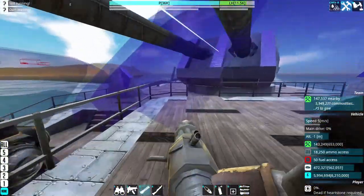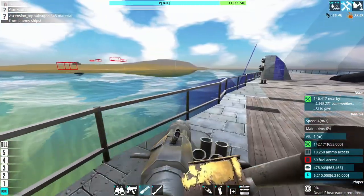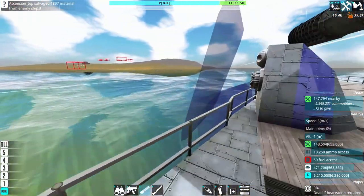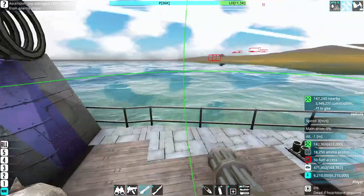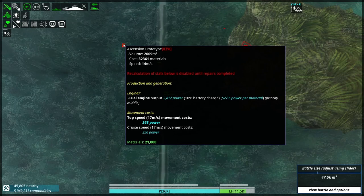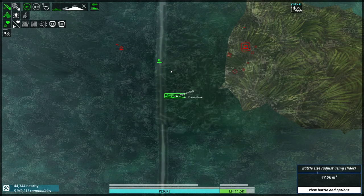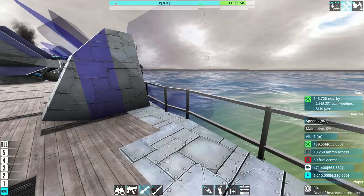Can you bring us closer to land? On it. The ascension top is 66,000... yeah, the bottom is 32,000 — just kill it, it's not worth it. I'm here, you son of a beast.